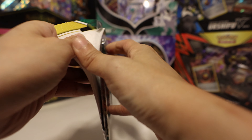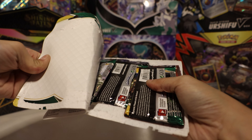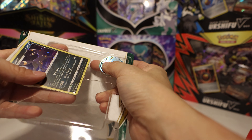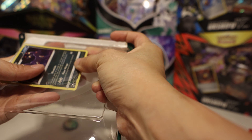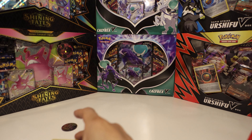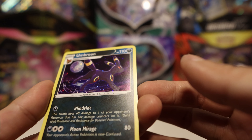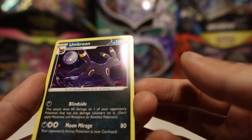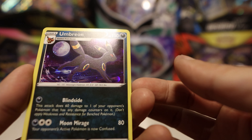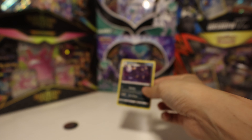Eevees are some of my favorite Pokemon, and Umbreon is right up there. My favorite is the basic Eevee, and Sylveon is pretty up there too. I like them all. So let's look at the card. Look at that — it's got the holo-dot patterns, maybe to look like stars or the moon reflecting everywhere. So pretty nice. Definitely one for my collection.